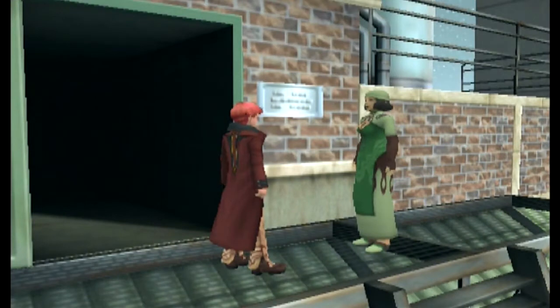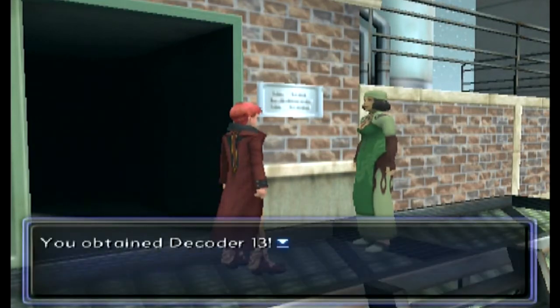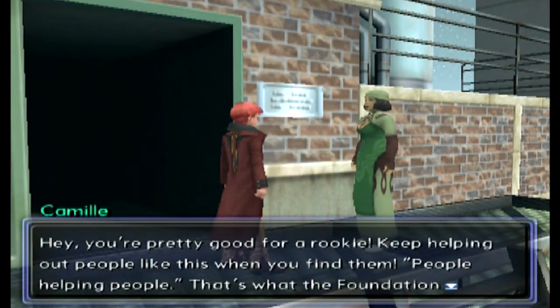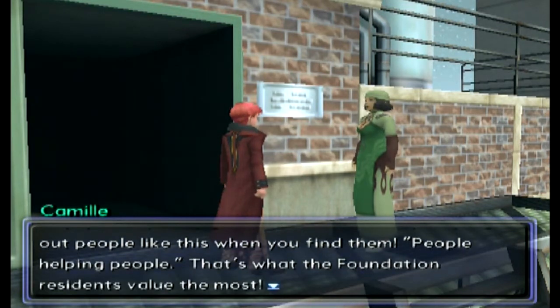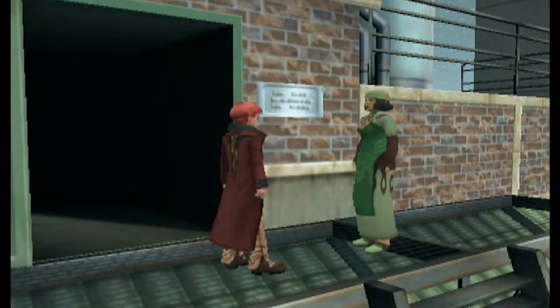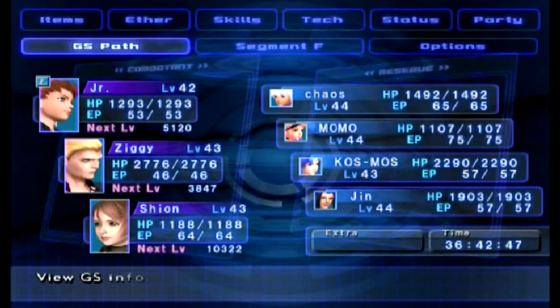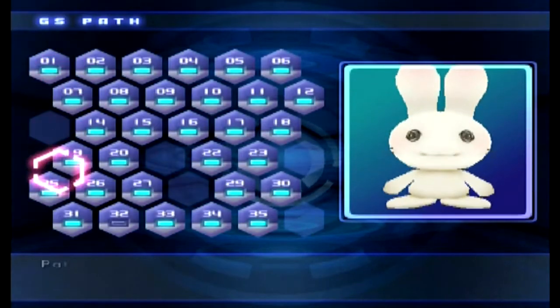We have finished the GS path quest. She says: 'You didn't think I was going to make you do it for free, did you, dear? Here you go.' She gives us Decoder Number 13 — completely useless to her. 'Hey you're pretty good for a rookie — keep helping out people like this when you find them. People helping people, that's what the Foundation residents value the most.' Why couldn't this have been told to us when we started? That should have been said on one of the first GS path quests. Anyway, that is number 35 done.